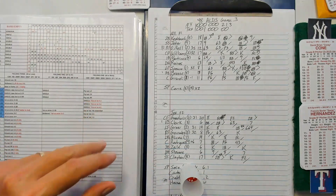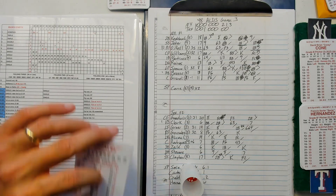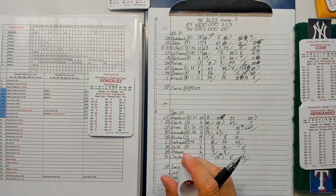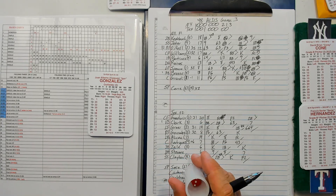Bottom of the ninth, David Cone — it's a six to one lead for the Yankees. Cone's going to be a 13 at this point.